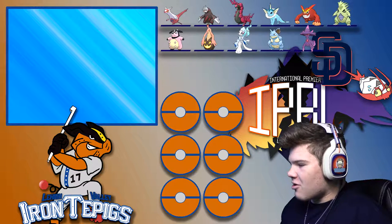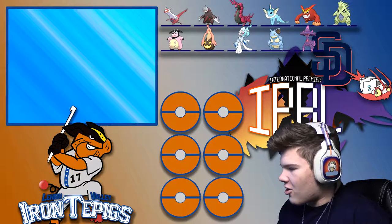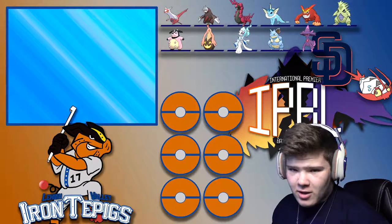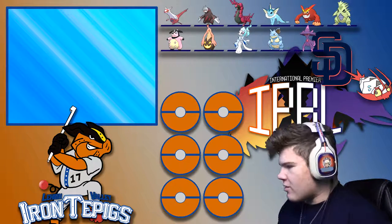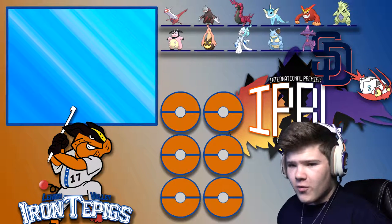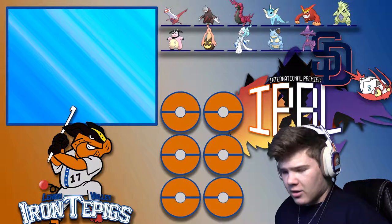The T-Tar could be interesting. He's got the T-Tar and Excadrill, so he could be doing Sand Rush. I was debating on bringing Sand Veil Gliscor. He's got some pretty interesting Pokémon, and hopefully I built a good enough team to get past him.